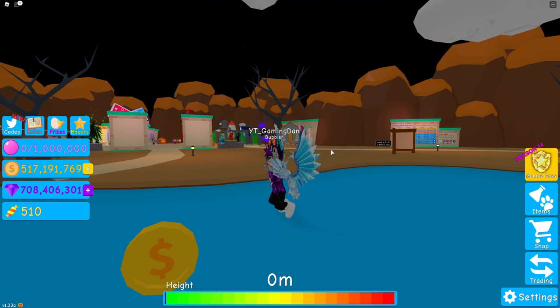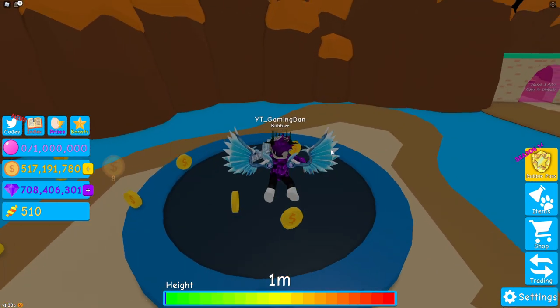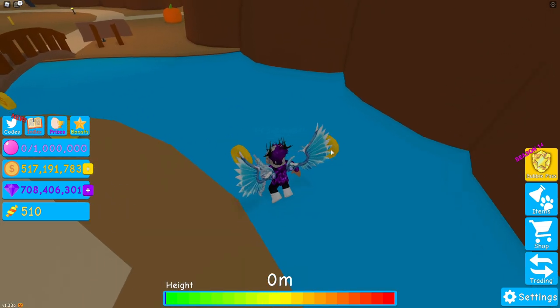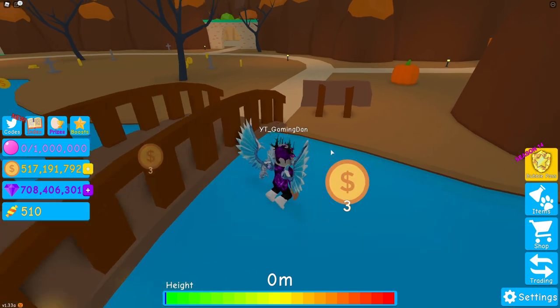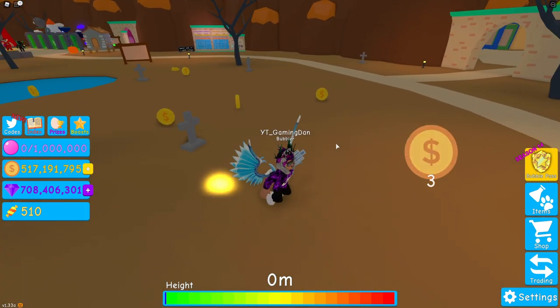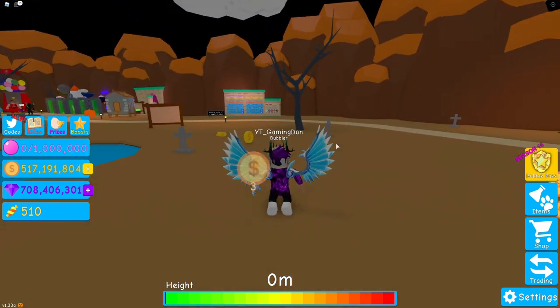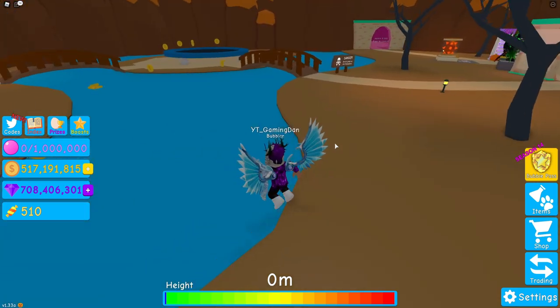Hello there, and welcome back to another video, guys. Today we're on Bubblegum Simulator, and I want to show you guys every single working code for this new update. I've got a lot of working codes to show you guys inside Bubblegum Simulator. Leave your opinion down below of what you guys think of this new update, and also of the Halloween event in general. Have you guys opened up any eggs that gave you any secret pets? What was the best pet you got from this event?